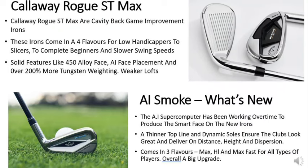First impressions of the Rogue ST Max: these are cavity back game improvement irons with weaker lofts than the AI Smoke. They've got that traditional rounded Callaway face and they also include a sixth groove on the iron face. They come in four flavors, from low handicappers to slicers, to complete beginners, to slow swing speeds and seniors.